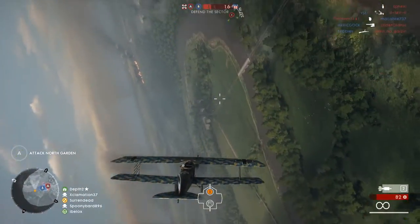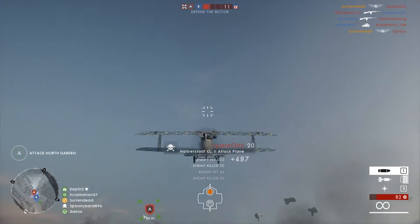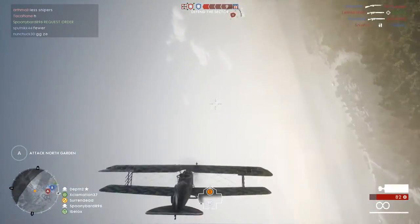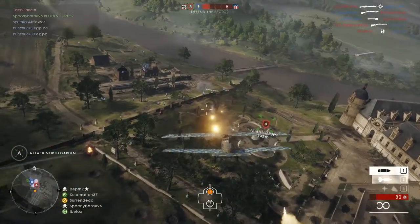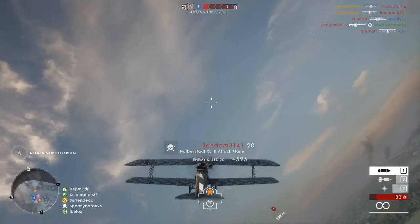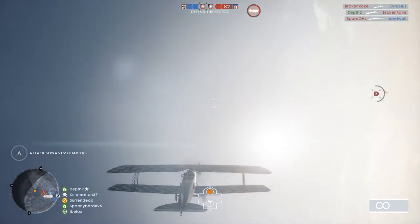You always want to fly in the direction the cover is running — wherever the enemies are hiding behind. If enemies are behind a wall running north to south, that's the path you want to take when flying in for kills. If you fly straight against the cover you'll hit it more often, but flying in from the side lets you pop off more shots on enemies and get more kills.